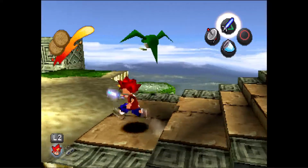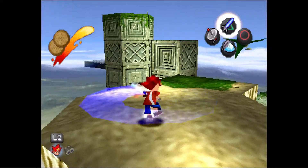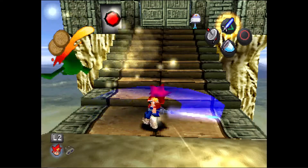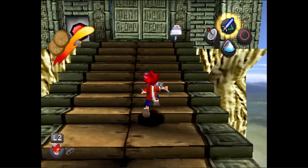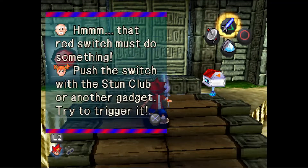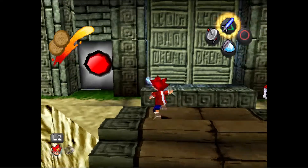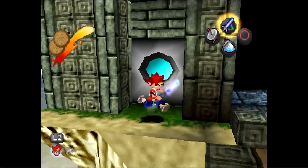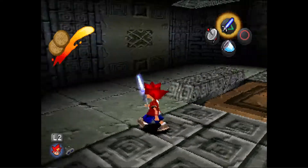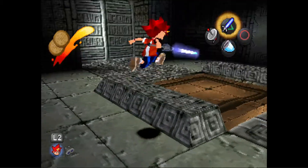Wait - I can do this! There we go. Yeah, look at that! A tip says 'push the switch with a stun club or another gadget to trigger it.' Making Lizalfos noises - gotta love it. I'm walking into the temple, the big temple in the sky. This ain't no Twilight Princess - all right this is a good one, Will.